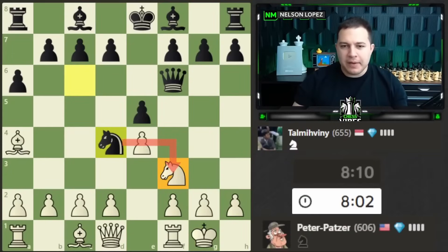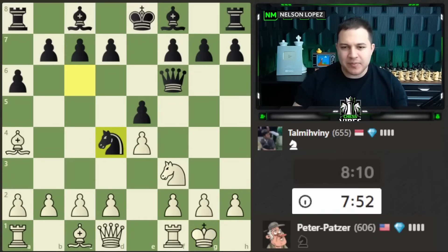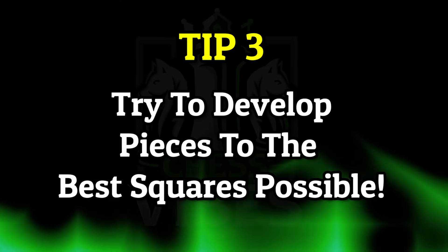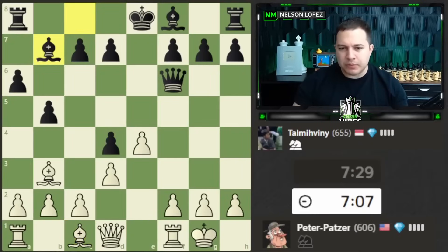Knight to d4 — there's a threat on f3. If I allow black to do this, I'll probably take, he'll take, I'll take. It's not terrible but it does expose my king and give me some bad pawn structure. If this pawn captures I'd have an isolated pawn and some doubled pawns. I don't really love that, so with that in mind I'll go ahead and trade just to avoid messing up my pawn structure. Now black is the one who has the doubled pawns. I'd like to develop my bishop but there's not really a great option right now — the queen simply takes me.